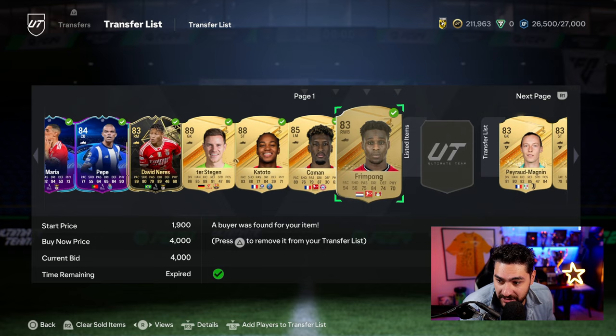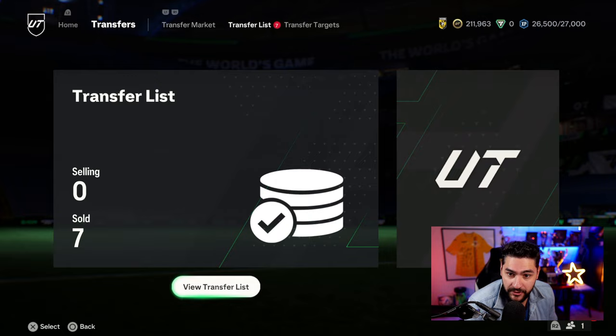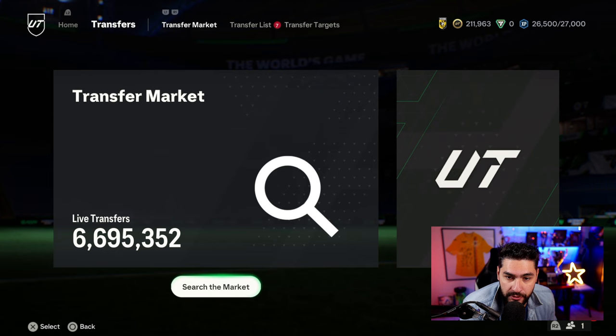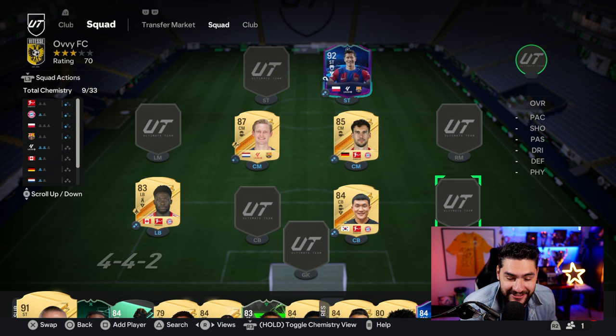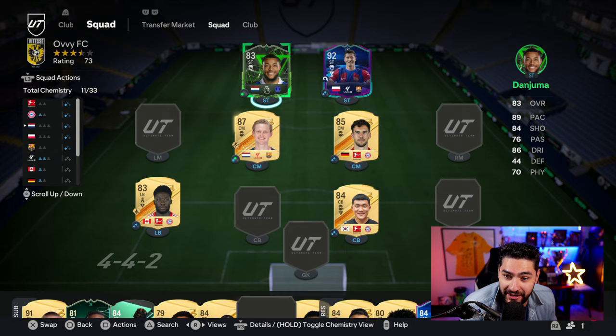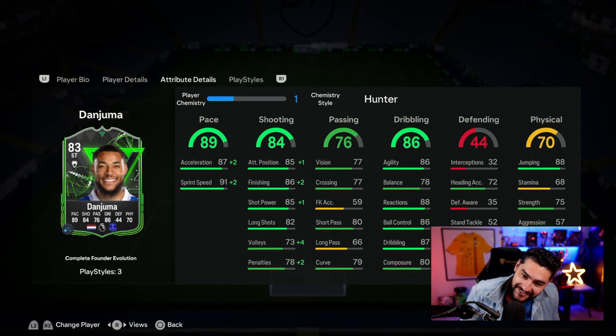With the current meta, which is still a great thing, we're gonna work and build something superb. First of all, let's look at the team — a lot of slots to be filled. We're gonna bring from the bench down Juma, my upgraded Evolution card, faster, with four-star skill moves. He looks good. He's got a Hunter chem style and he's gonna get full chemistry.